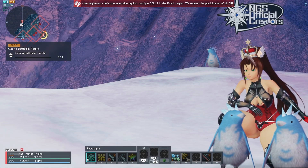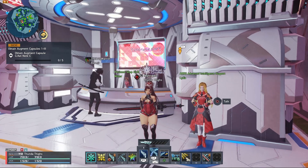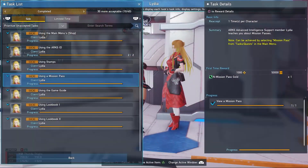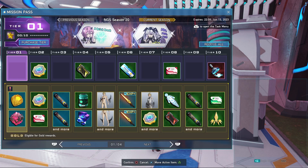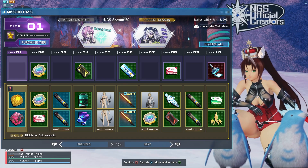Alternatively, there is a way to get a free mission pass, though it's a one-time only deal. If you're by the player's shops in Central City, right next to them is an NPC named Lydia. Lydia has a one-time only task — I've already completed it, but it gives the mission pass gold as a reward. All you have to do is open up the mission pass to obtain it and clear the task. If you open your menu, go to tasks and quests, then mission pass — that would clear the task. Make sure you go through and progress your tiers to get some of these items.